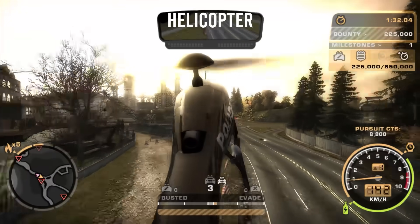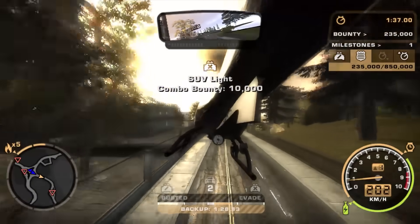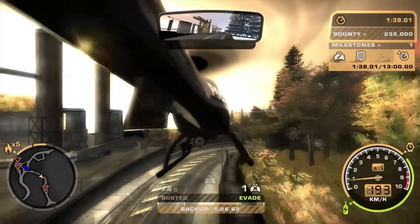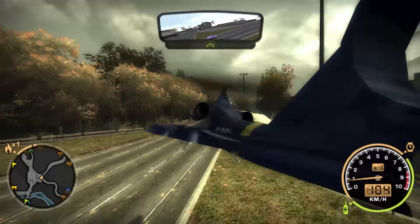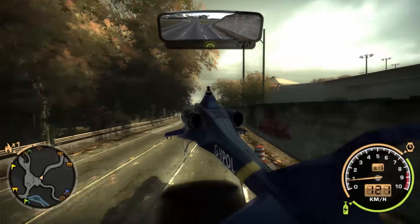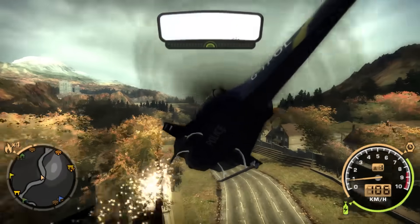If you weren't satisfied with the tank, maybe you will be with a police helicopter. This mod allows you to fly a police helicopter anywhere you want, so now you can explore Rockport city from above. But the chopper is really hard to control, and sooner or later you will find yourself crashing.